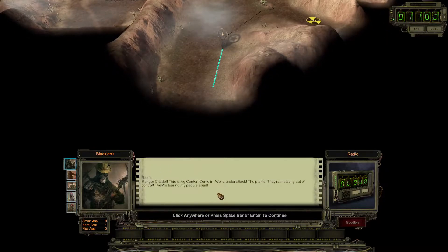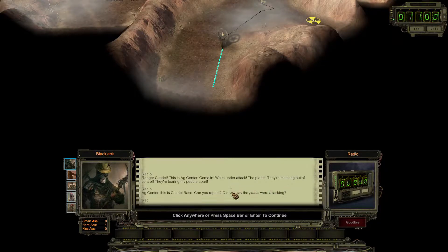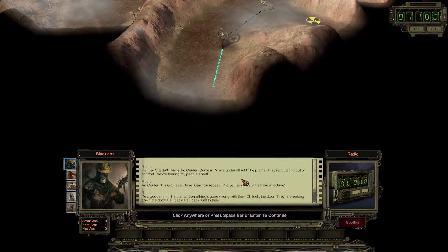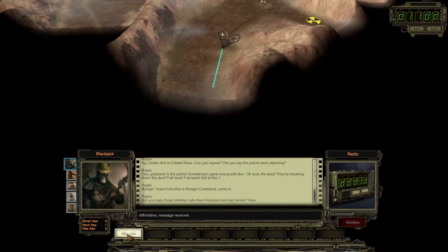Ranger Citadel, this is AgCenter, come in. We're under attack. The plants — they're mutating out of control. They're tearing my people apart. AgCenter, this is Citadel base. Can you repeat? Did you say the plants were attacking? Yes, goddammit, the plants! Something's gone wrong. Oh fuck! The door! You're breaking down the door! Fall back! Ranger Team Echo, this is Ranger Command, come in. Can you copy those distress calls from Highpool and AgCenter? Yeah, that's a lot of distress going on lately. Roger that — I have no one else in the area and no further intel at this time. I'm afraid it's gonna have to be your decision which call to respond to first. Whichever one you choose, get there ASAP. Both situations are emergencies and both sounded like they were deteriorating rapidly.